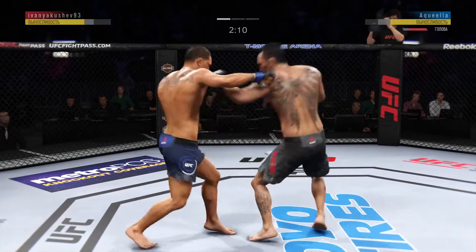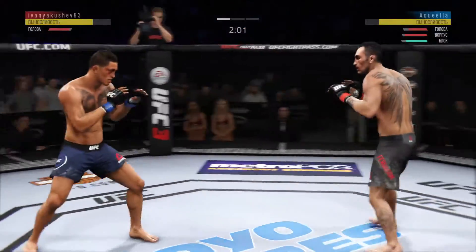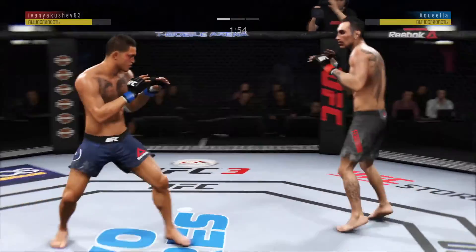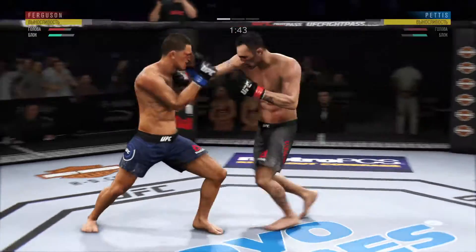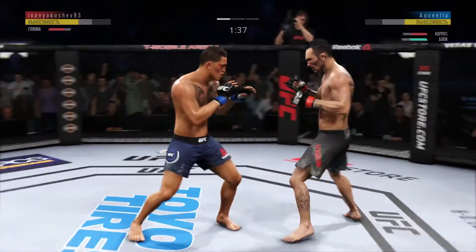Pettis landing some vicious body shots. Absolutely, debilitating shots to the body. Gold combination. Beautiful right hand. Under two minutes in round one. Hit him hard with that hook.